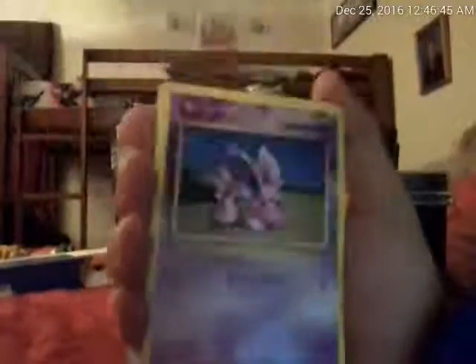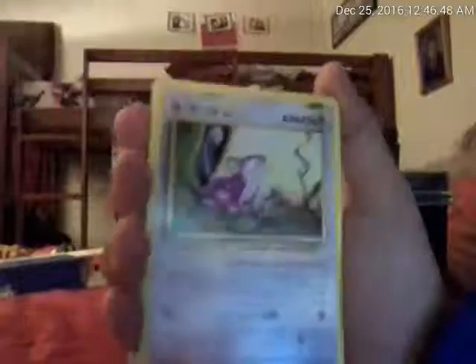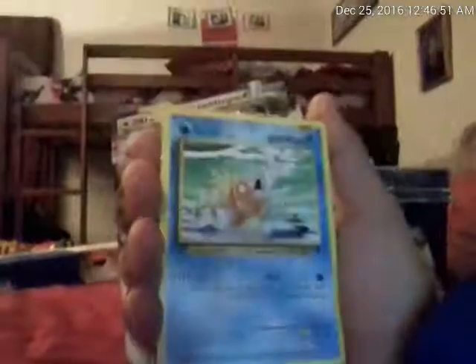Next Evolutions, our last pack. Cold card. One, two, three. First card — we have a Machoke. We got a Machoke here. A Venusaur, Spearow, a Potion, a Nidoran, Growlithe, Rattata, Electabuzz, a Magikarp. And we get a BREAK Machamp 190 HP! And we got a Starmie.